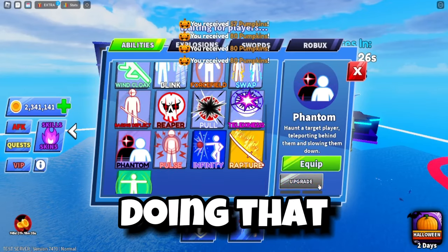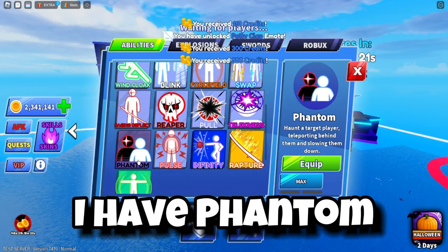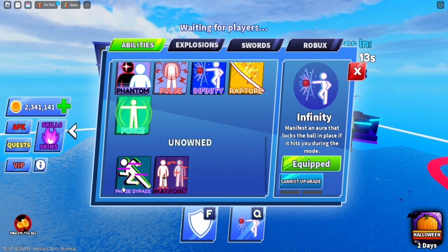Now I can upgrade my Phantom ability — I can just keep doing that and fully upgrade Phantom. Now I have Phantom, I have Infinity, I have Rapture, I have every single ability other than the two that are not available in the game right now. Unless you are new, you can also get the Phased High Path.